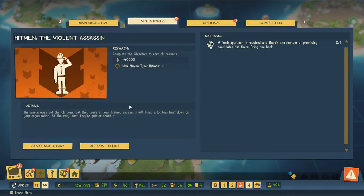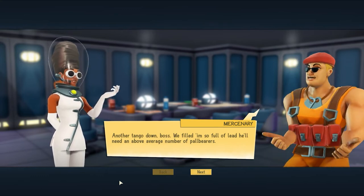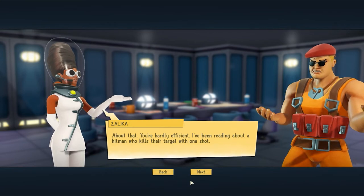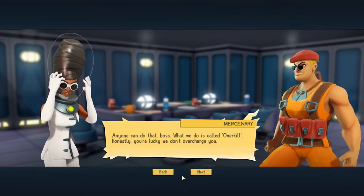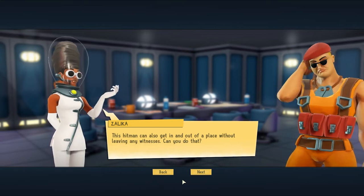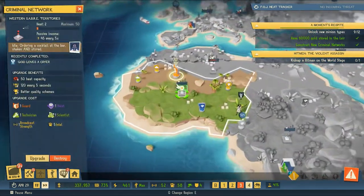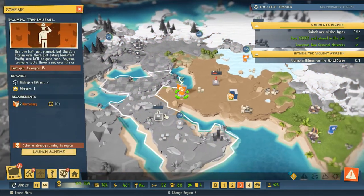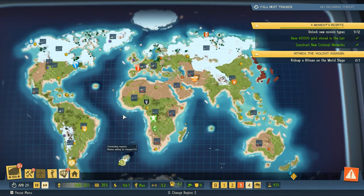I think we will update our muscle game and start the hitman side story. Another tango down, boss — we filled him so full of lead he'll need an above average number of pallbearers. You're hardly efficient; I've been reading about a hitman who kills their targets with one shot. Anyone can do that, boss — but what we do is called overkill. Honestly, you're lucky we don't overcharge you. This hitman can also get in and out of places without leaving any witnesses. Can you do that? Sure — if we have enough ammunition. So we will jump to the world stage and try to recruit a hitman to teach us the ways of the hitman.